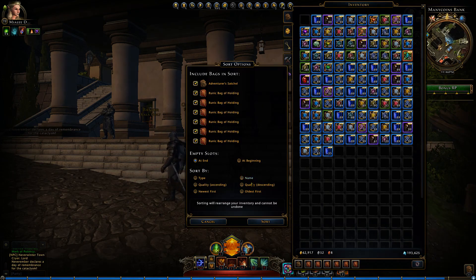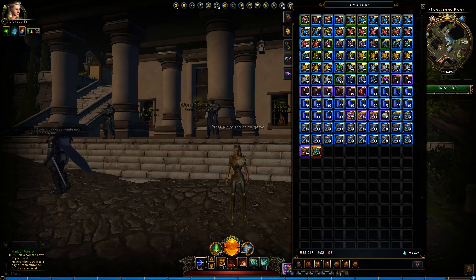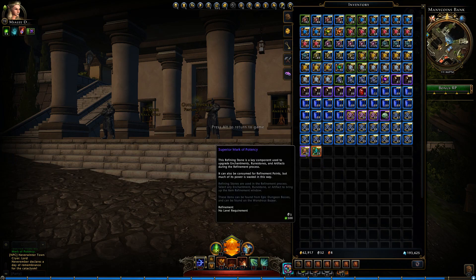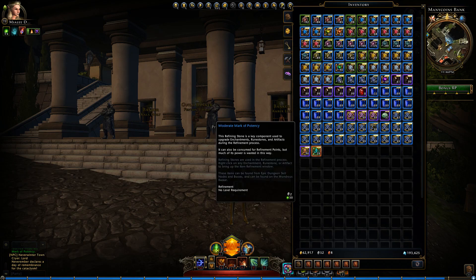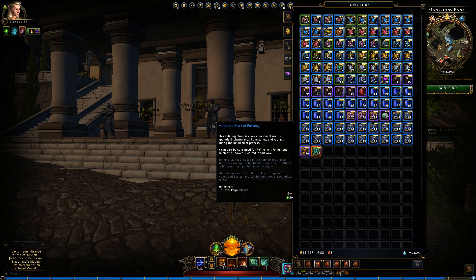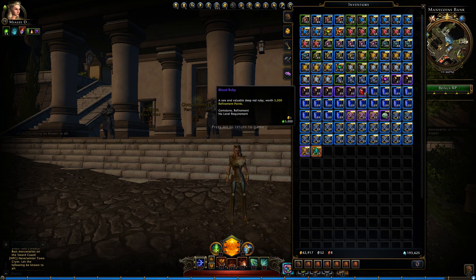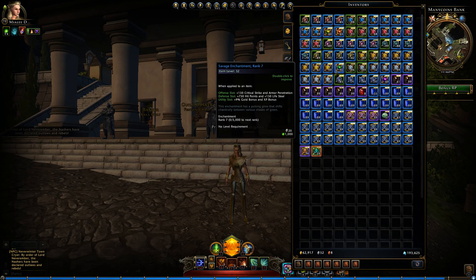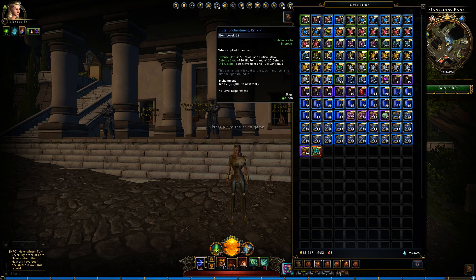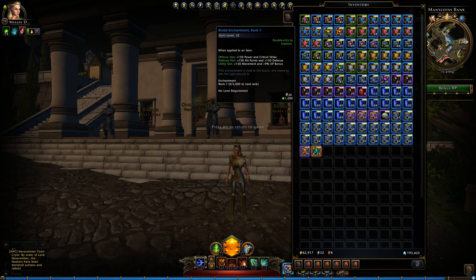Let's sort our bags. We got 24 ultimates, 96 superiors, a lot of moderates, a lot of Greaters, a lot of Sapphires. 69 Vicious rank 7s, only 40 Savage rank 7s — there's a big difference with the Vicious actually. Brutal rank 7 is 60.